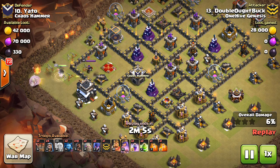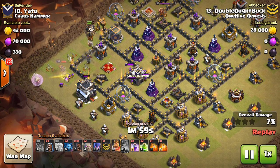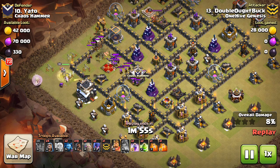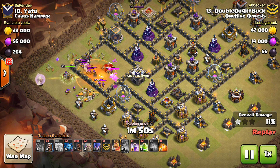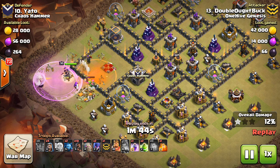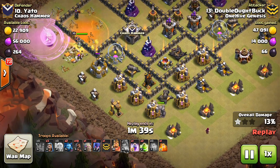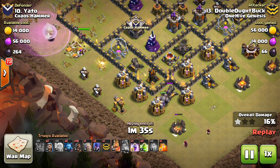This first attack by Double A Buck comes in with a queen walk. He has to use the ability to take out the defensive queen and gets a few defenses as well. The balloons are a nice touch because the queen would have had to turn the corner to reach that archer tower, which might have brought her the wrong way. That meant nothing was targeting the queen besides the CC troops, though the rage he used there was pretty much wasted.